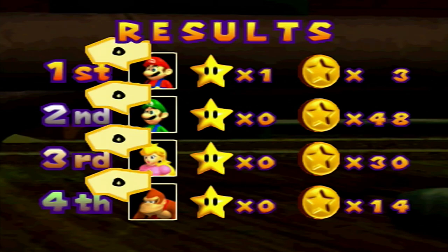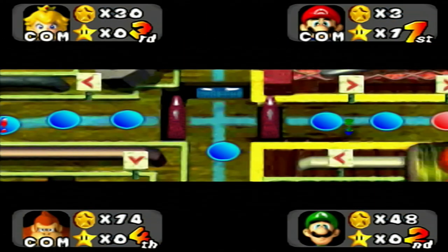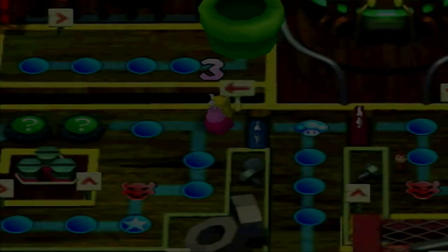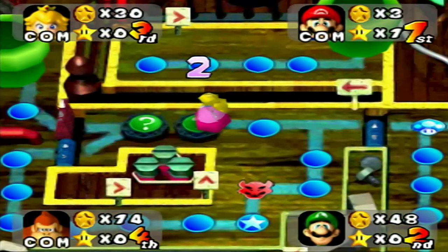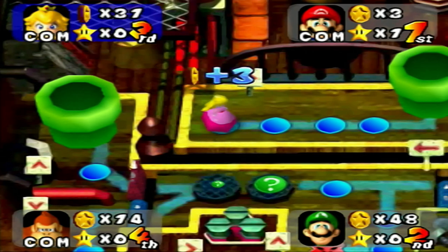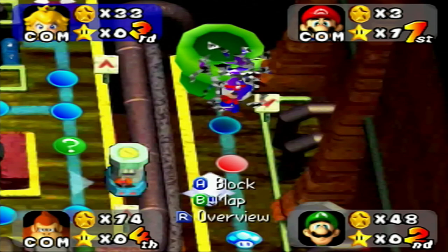That means nobody wins — one game closer to the minigames though. Five turns done, I did four minigames, I think I won two of them. Peach got a happening space so she's up there now — that is an area where a star can pop up.